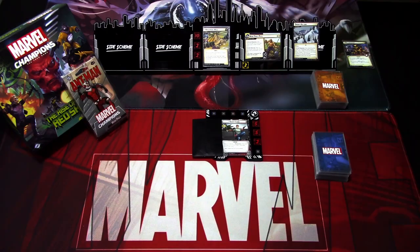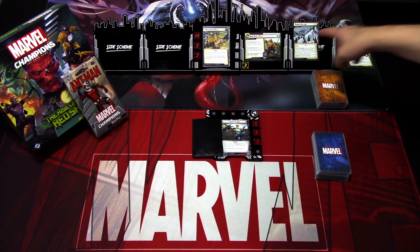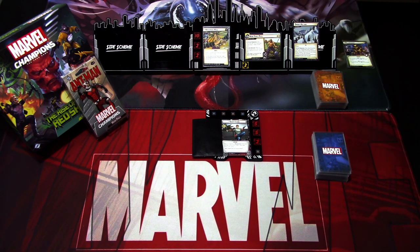I have pre-shuffled the decks and already resolved the setup — we have the Snow Hillside environment in play. It has the ice keyword, and forced response: after Absorbing Man makes an undefended attack against you, place one threat on the main scheme — two threats instead if there are five or more delay counters on the main scheme.